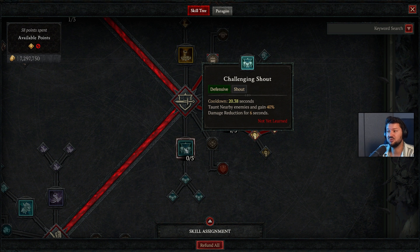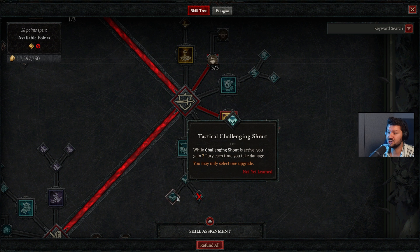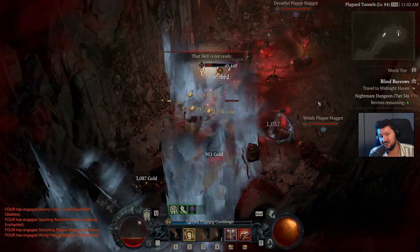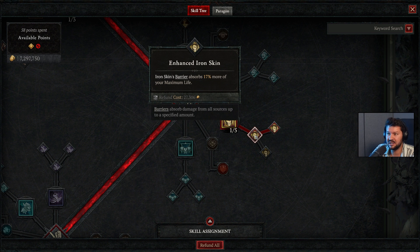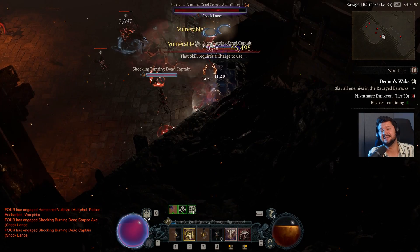For a defensive ability, if you're just getting started I recommend challenging shout — it has a 20-second cooldown but grants 40% damage reduction. You can upgrade it further to gain bonus maximum life, and the tactical upgrade gives extra fury buildup each time you take damage. Right now I play with iron skin because it dramatically boosts damage output — it gives you a barrier, and there's an aspect granting plus 50% damage when you have a barrier active.